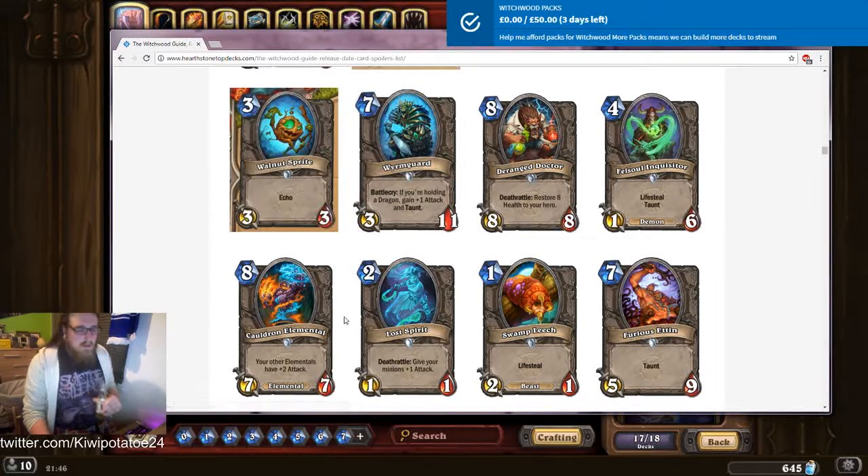Cauldron Elemental: your other elementals have plus two attack. That's not that bad. It goes in with the elemental deck and it doesn't require you to have played an elemental the previous turn, so it could be good as a useful finisher. Obviously the elemental deck doesn't win that quickly, and this could just give it a bit of a push over the edge to get you there.